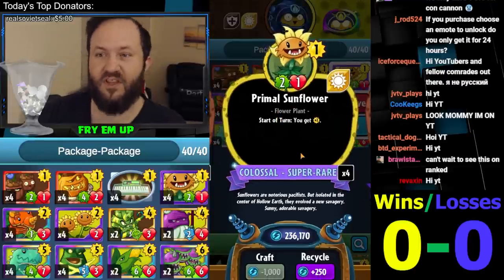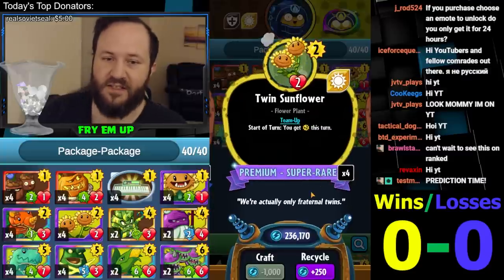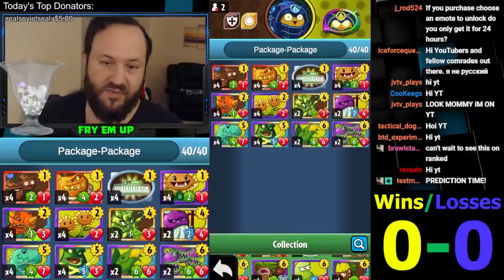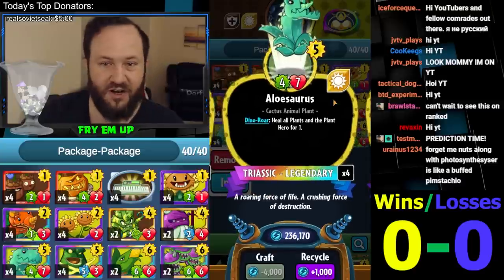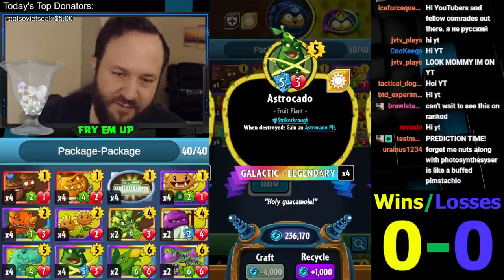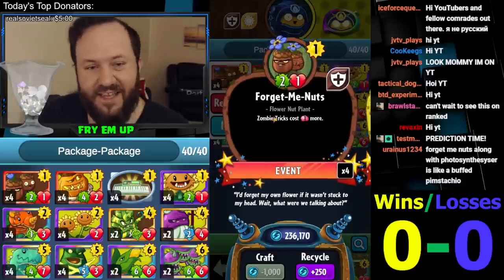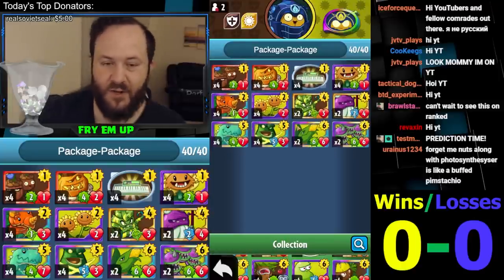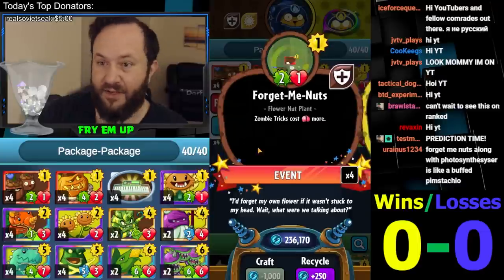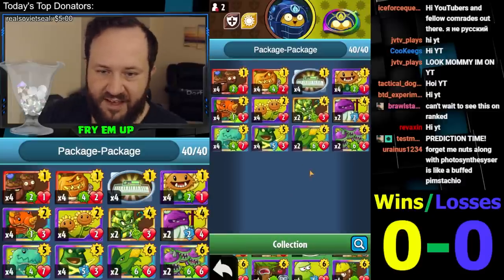Primal Sunflower on one, then a couple one-drops or just Triceratops on turn two, and then you can Photosynthesize on that same turn to protect your Primal Sunflower, ramping again on turn three. Another combo I'm looking forward to is Forget-Me-Nuts on one and Twin Sunflower on two. Twin Sunflower is a very high risk, high reward play - if they play a minion, it's amazing because you're getting two sun the next turn. You can also stick Twin Sunflower behind Forget-Me-Nuts to play around tricks and summoned minions.